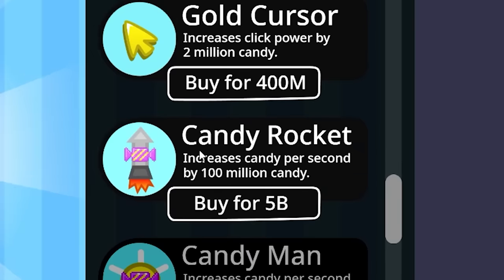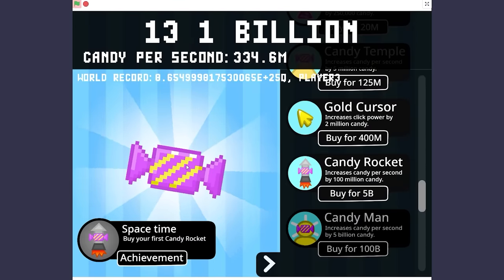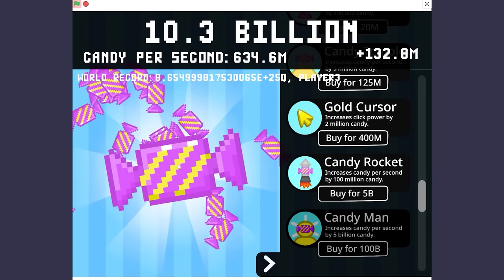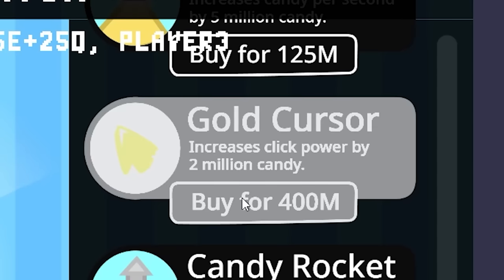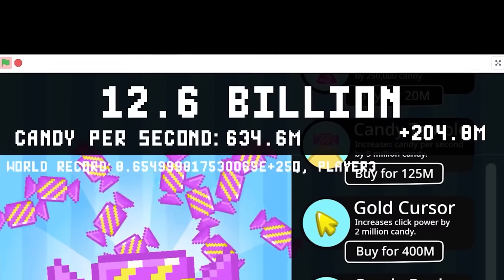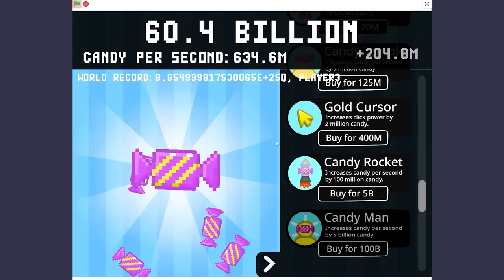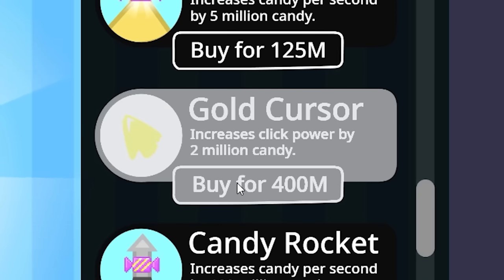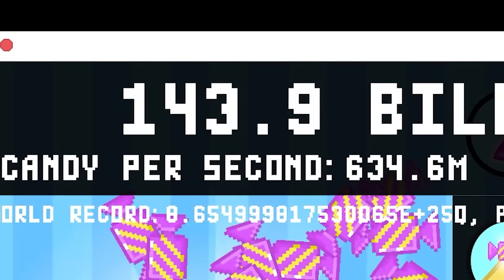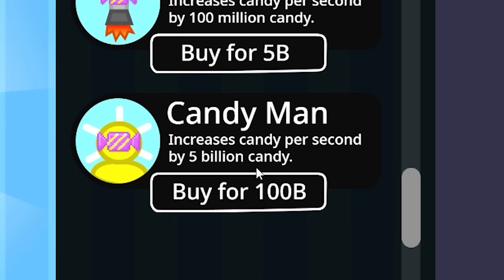Let's go ahead and buy the candy rocket — increases candy per second by 100 million. Let's buy it again and again. I really like that, but you know what I like more? The gold cursor — let's auto click that. So now we're just going to get billions and billions of candy. I'm not even making a billion per second — well, that's crazy. Let's get more of the gold cursor. I got the golden candy — 150 billion. The final upgrade is the candy man, which increases candy per second by 5 billion.